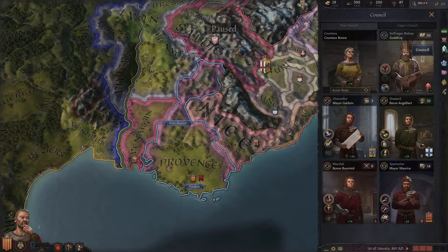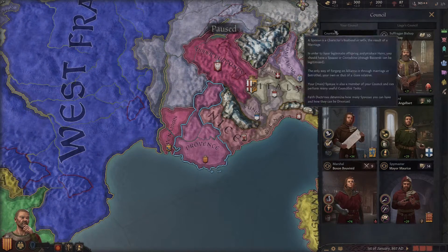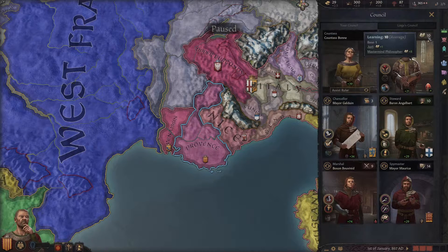The next tab — I'm trying to hit the things we want to do before we unpause the game. We want to manage this stuff and set ourselves up for success before we unpause. Our council is probably one of the most important things to look at here. Our council is broken up into our different counselors.